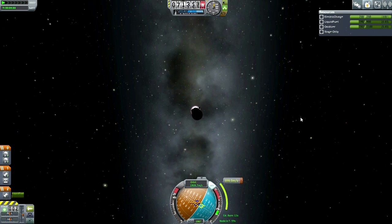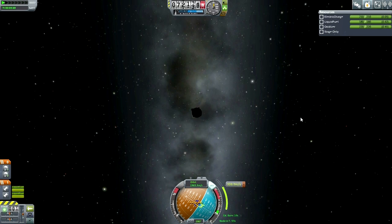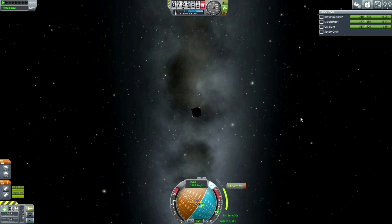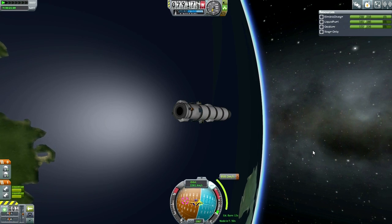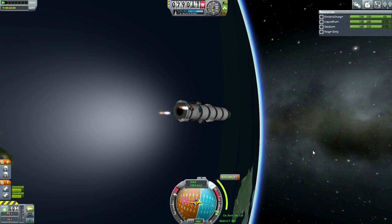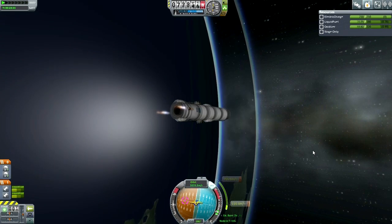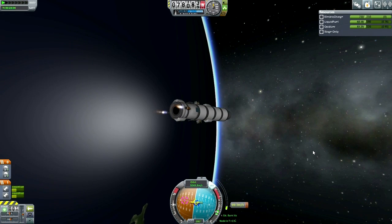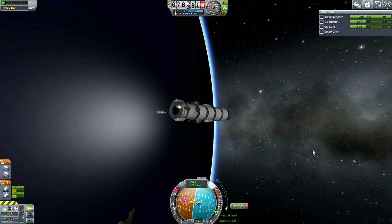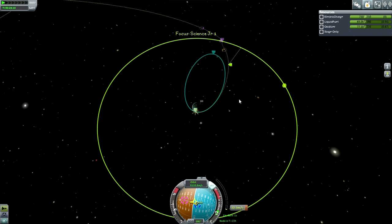Making orbit here — no big fuss. The first stage goes out and now we're on the second stage with the two little orange Rockamax 2477s, coasting along. This is Trans-Munar Injection. I've always liked these Rockamax 2477s, and since funds were added in 0.24 they've become even better — they're much cheaper than any equivalent engines, even cheaper than the LV1s.